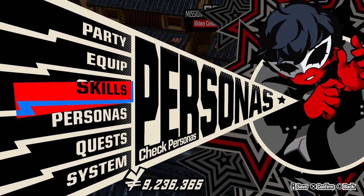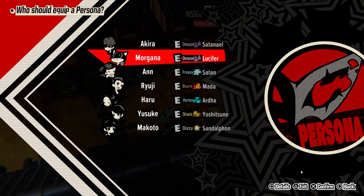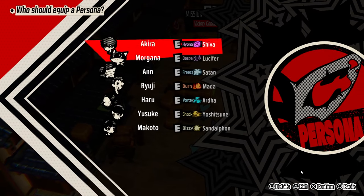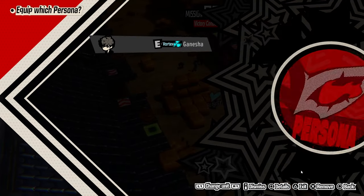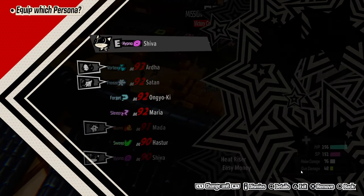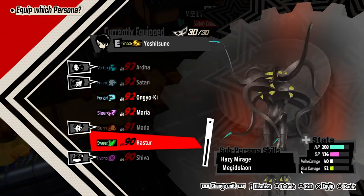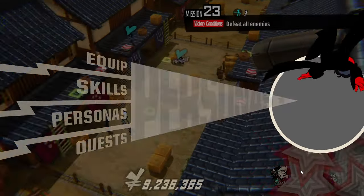I need to swap personas. I've got my endgame personas on, but I need my Easy Money setup right now. So I'm going to put Ganesha on Joker — because of Treasure Hunter and Easy Money. Then I'm going to put Shiva on Morgana, and Yusuke gets Sandolfin. Those are my Easy Money personas.